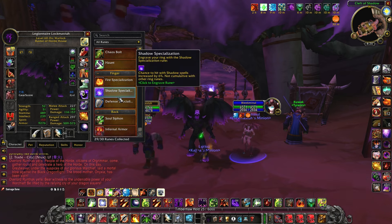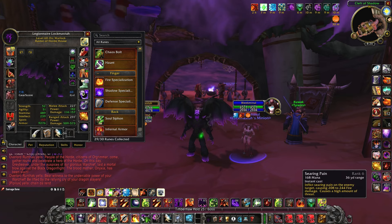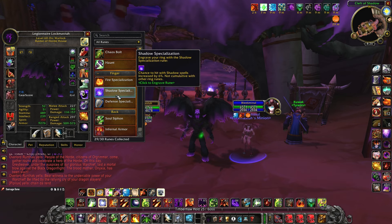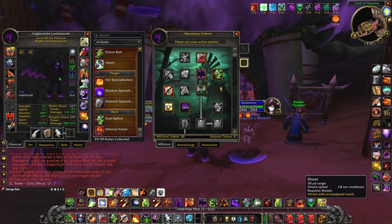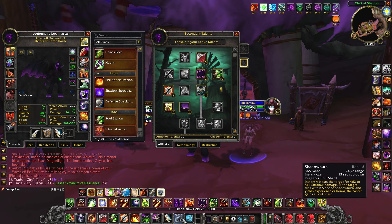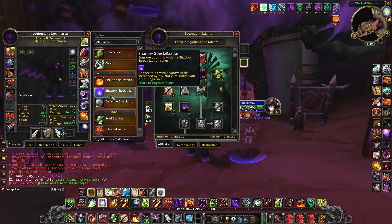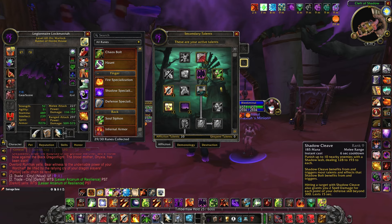For our ring runes, we discussed shadow specialization already. I've chosen it because we use mostly shadow spells — our fire spells are really just searing pain as filler and soul fire for burst, but most of our sustained damage is shadow. If we had taken suppression and gone fire specialization instead, our shadow spells like shadow cleave and shadow burn would have an increased chance to miss, since suppression only affects affliction spells. We also need the defense specialization rune on our second ring because shadow cleave gives us spell power based on our defense.